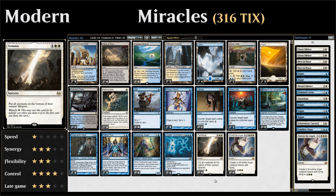Besides Entreat the Angels, we also have four copies of Terminus as our other miracle card. If we can miracle it, it just costs a single white mana to put all creatures on the bottom of their owners' libraries. A one-mana sweeper effect is very, very powerful.